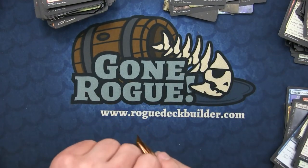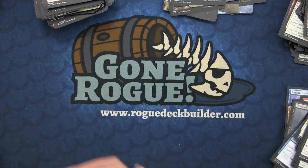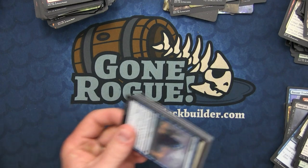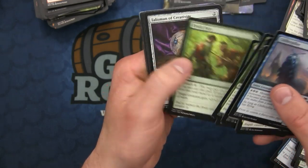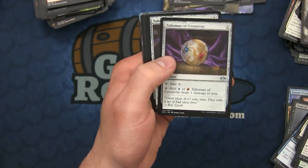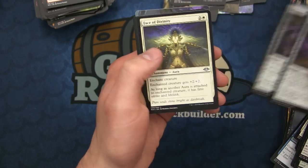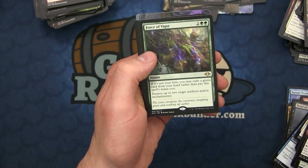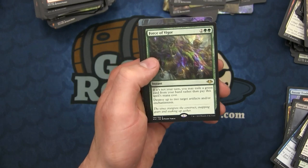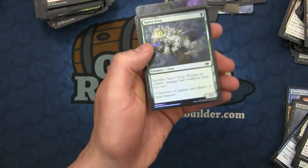A lot of these cards will have the same effect that Battle Bond and other sets do where the Commander cards get devalued very quickly, and then they'll have the best chance of recovering. On to the Talisman of Creativity, Talisman of Curiosity, Face of Divinity, and Force of Vigor - the green Force that destroys two target artifacts or enchantments.